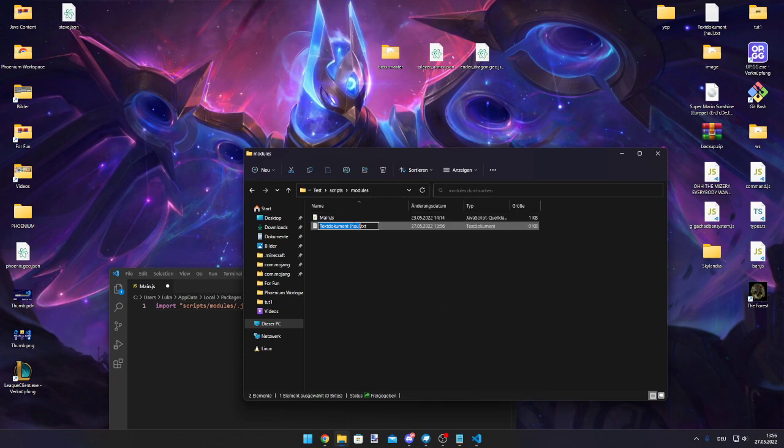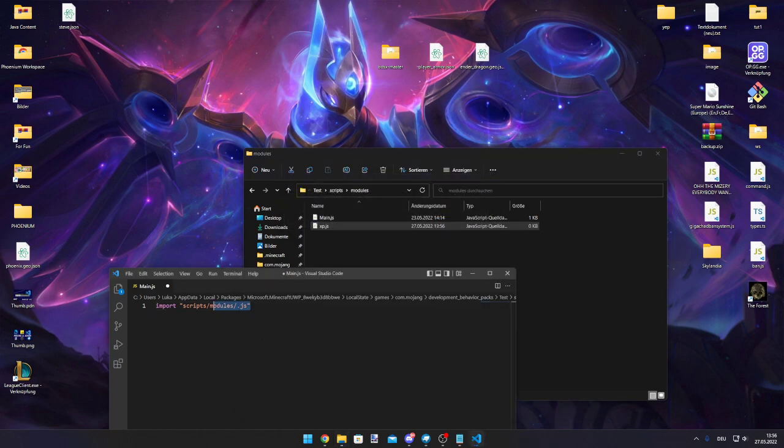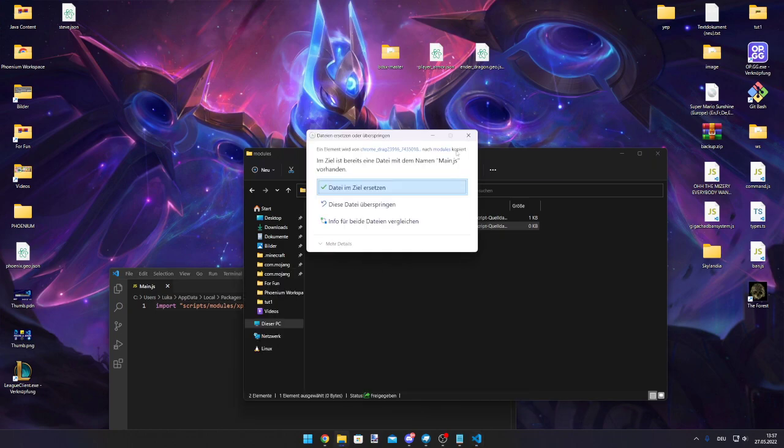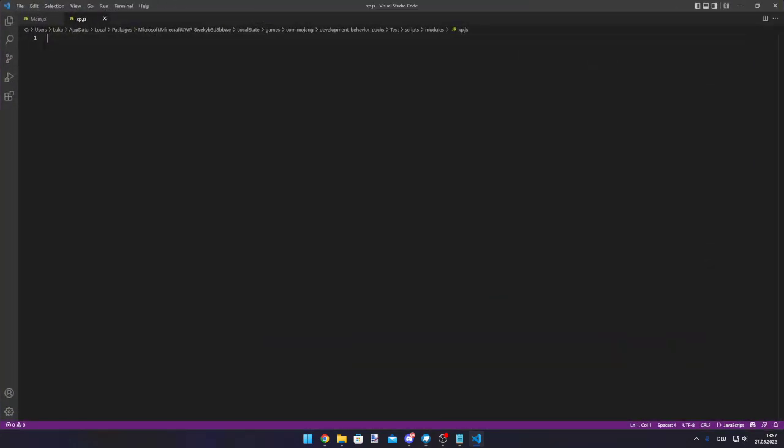We will call the file XP.js, then we will import it into main.js. We also need to import the world object.